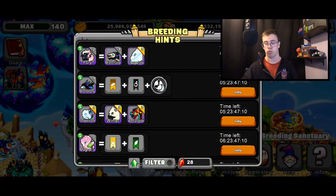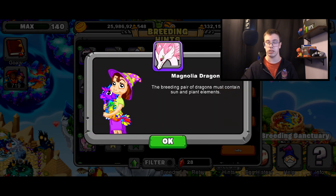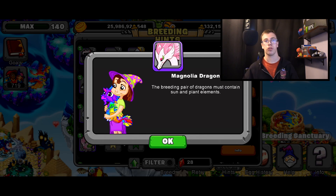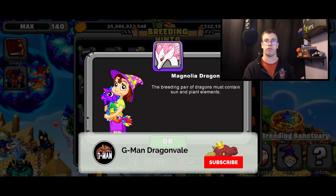The breeding pair of dragons must contain the sun and plant elements. What I recommend you use is a Sun Dragon level 11 and above, and also a Plant Dragon level 11 and above. Don't forget — the higher level dragons you use for breeding, the better odds you'll get.